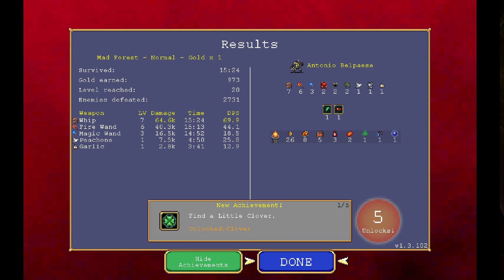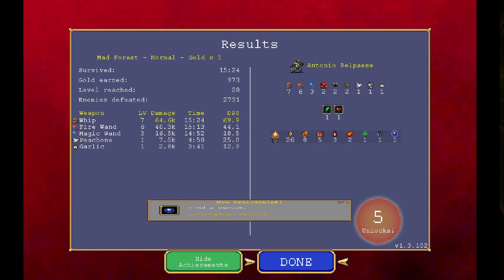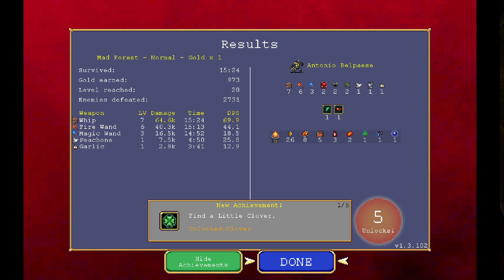Any achievements? We got a little clover so we've unlocked clover. Find a rosary — unlock cross. Find a vacuum — unlocked attract orb. Get fire wand to level 4 — we've got Arca. Reach level 20 in the mad forest — we've got the Inlaid Library. Didn't really notice this last time but we've got damage breakdown — so whip contributed basically 70 DPS, magic wand less at number three.